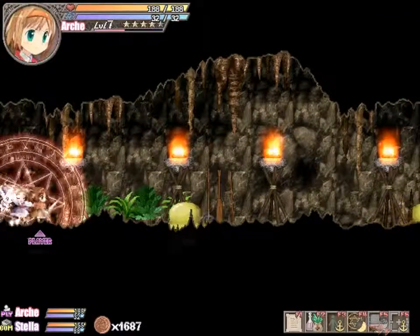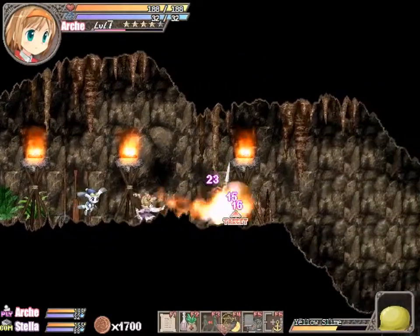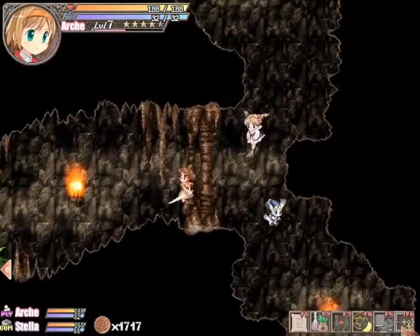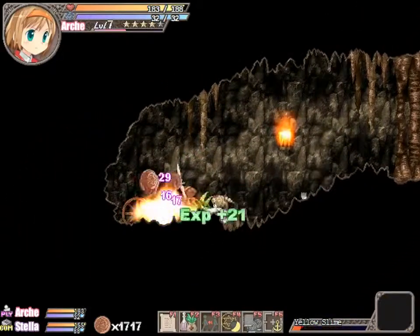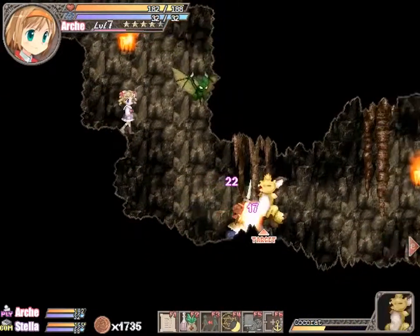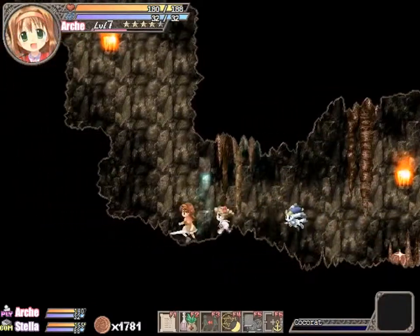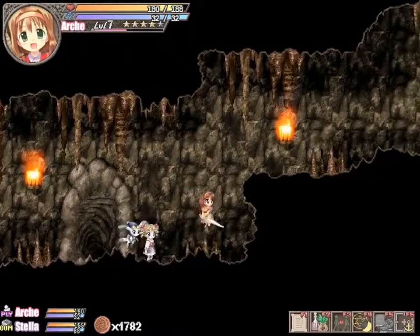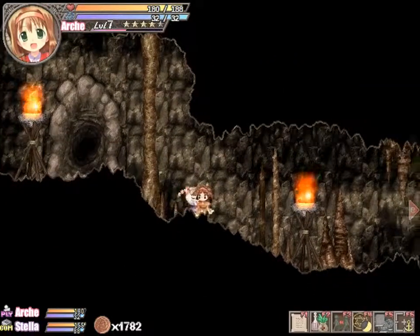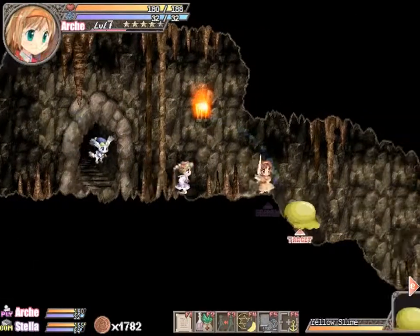That just brings Arch here for some reason — let me quickly make her not anchored again, because that would be a problem. So far so good. I'm really, really liking having two people here — it's so much easier to fight everything. Some raccoons or squirrels, whatever I decided to call them in here. It's so good — I can't state this enough. It's just ridiculous how easy things get when you have two people, especially when the AI is taking care of Stella.